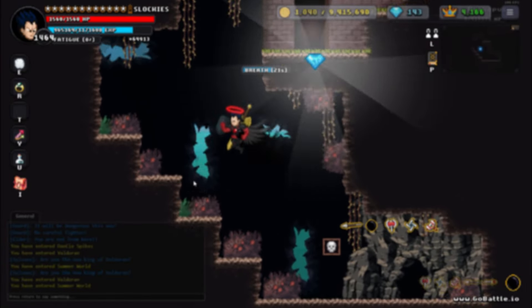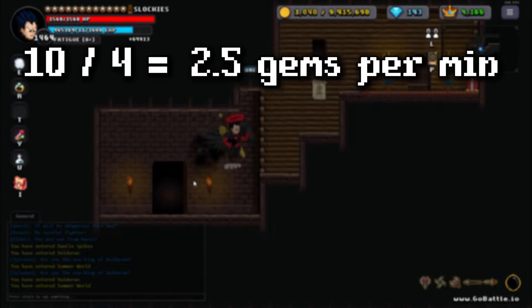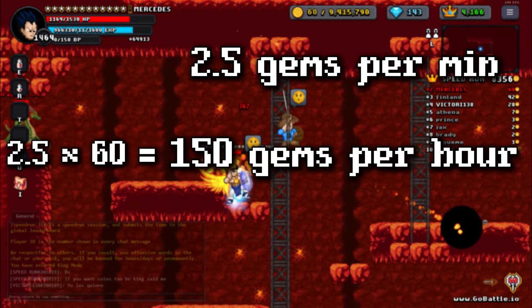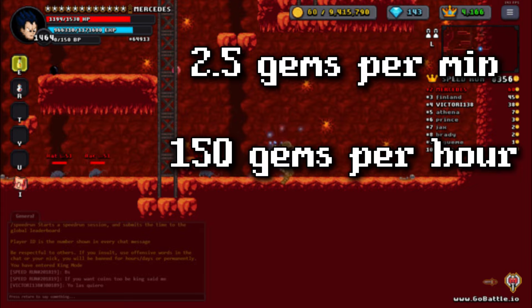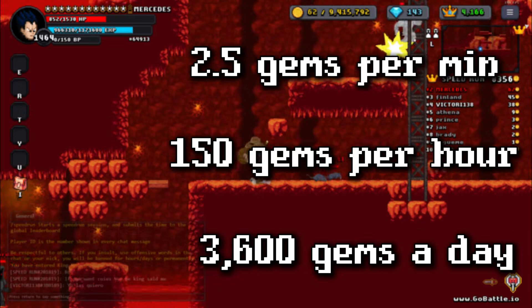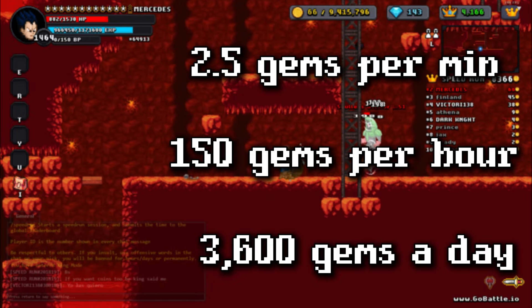I did this twice and it took me 4 minutes and gave me 10 gems. 10 divided by 4 is 2.5, meaning this gives 2.5 gems a minute. 2.5 times 60 is 150, so it gives 150 gems per hour. 150 times 24 is 3,600. And that's how you can get 3,600 gems per day.